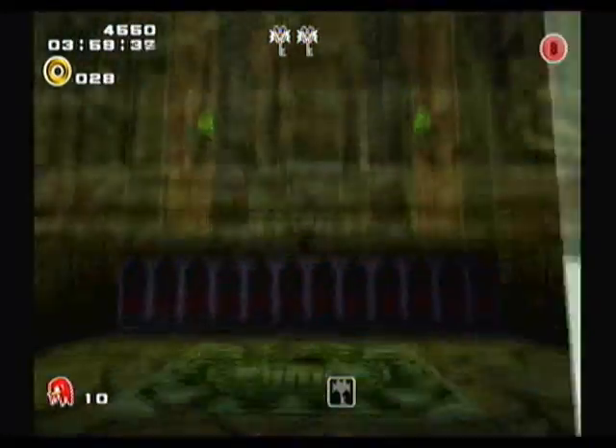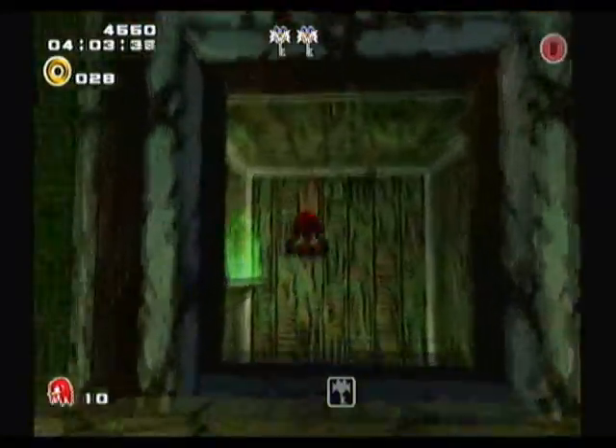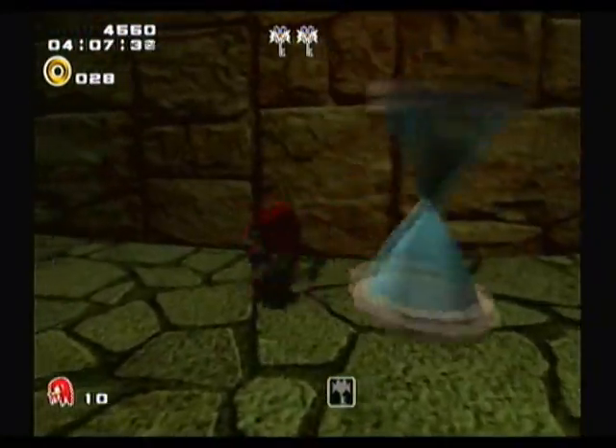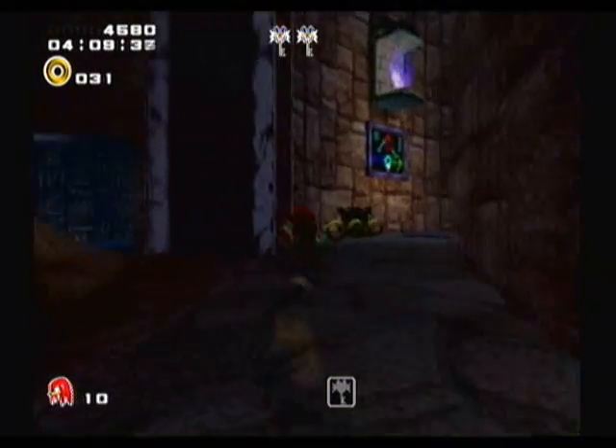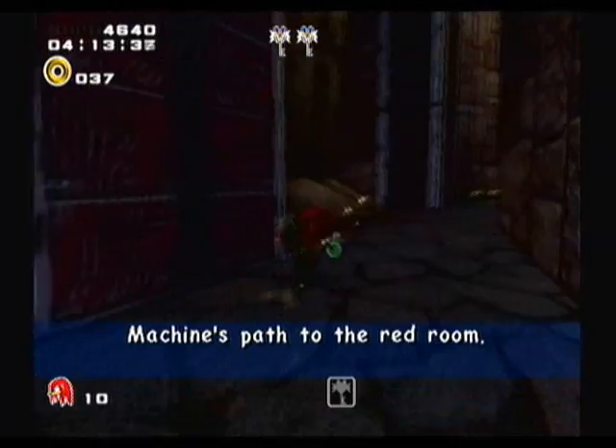Glowing ancient characters again. I really only use the color hints in this level because they're the ones that actually help you. There's machines path to the bedroom.